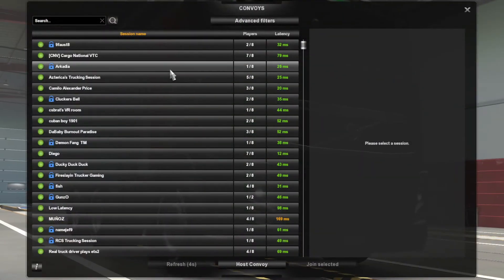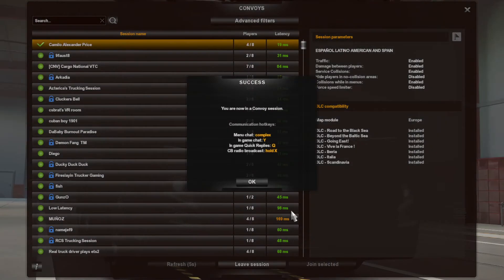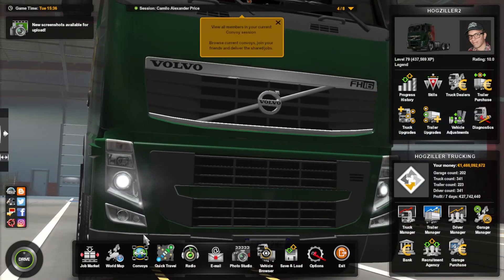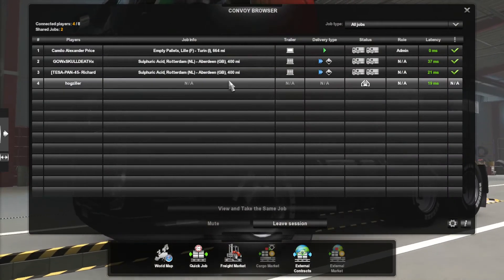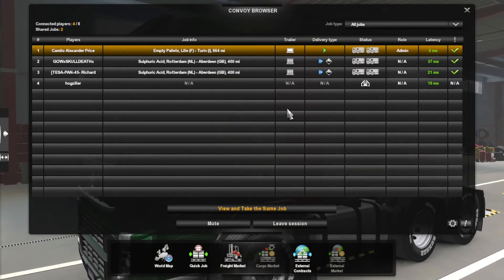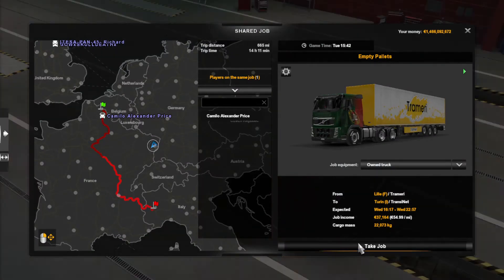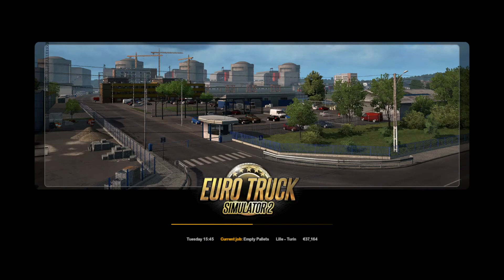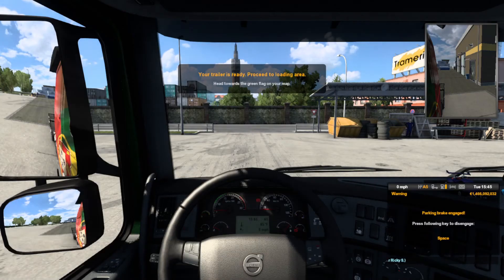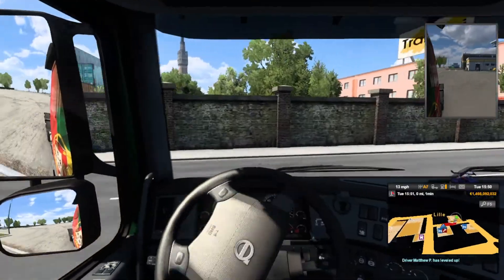The last item to discuss is the new multiplayer convoy option. I'm not too familiar with this option just yet, as I just started playing around with it tonight, but it looks like you can have up to eight people from around the world in your convoy delivering what looks to be the same item or a different item as part of your convoy. If there are any big updates or tips or tricks, I will try and put out another video.